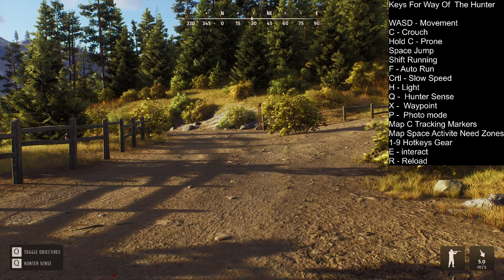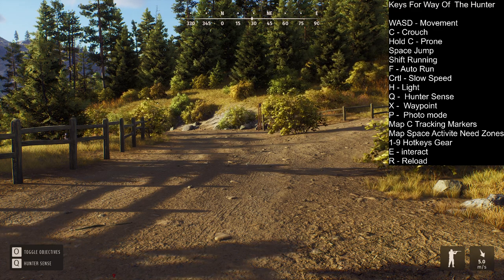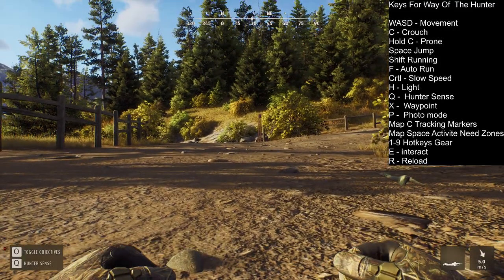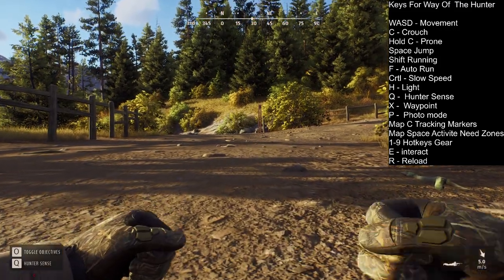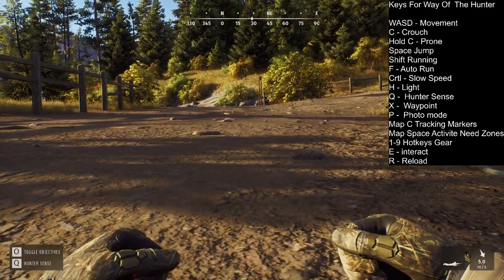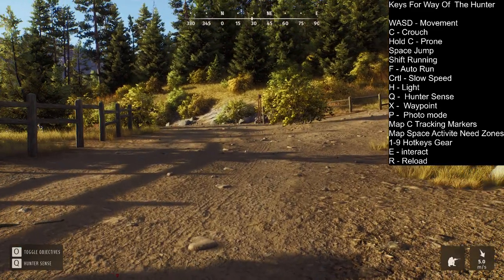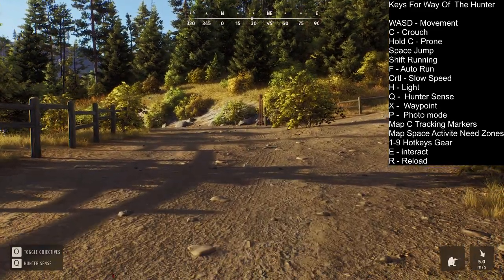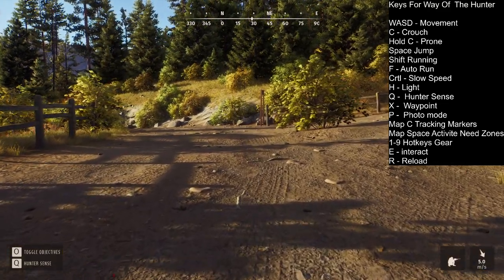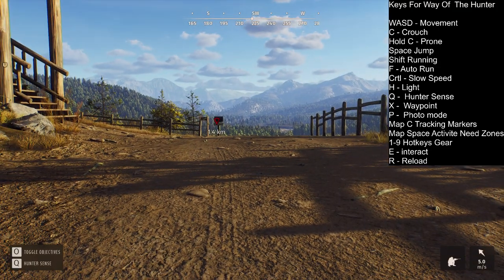You can also go a little bit slower than the default speed in all stances. So I'm going back to prone. If you push Control once, you go slower — you need to watch this. Here you can see it really well; this is a lot slower. Control again toggles it. This is to not spook animals, of course. Let's go back up.